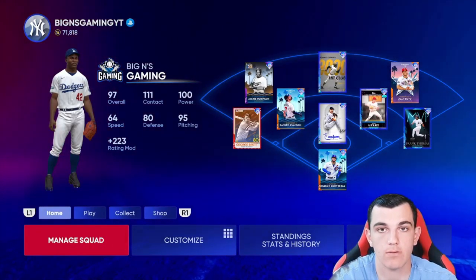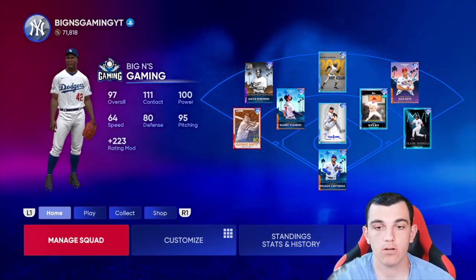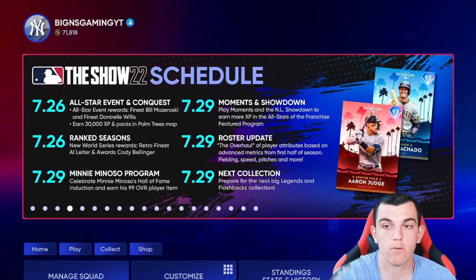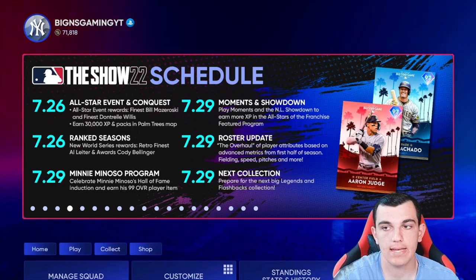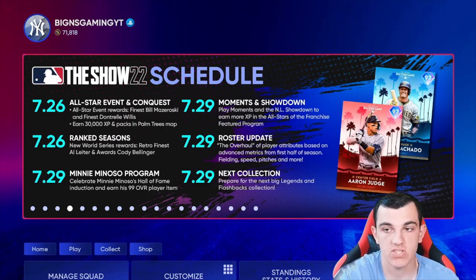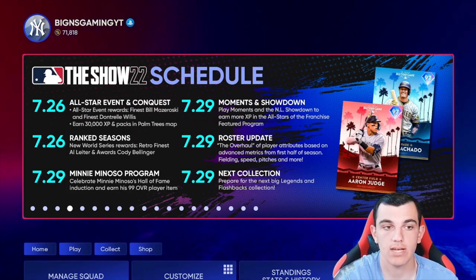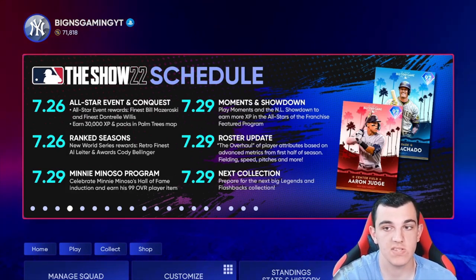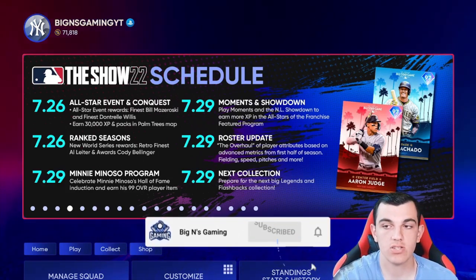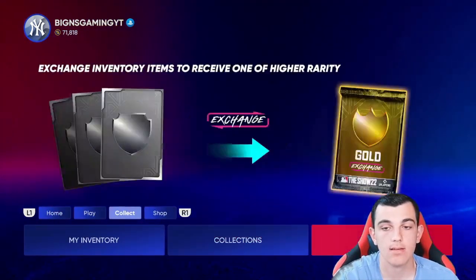What's up guys, it's Nick from Big Ends Game, welcome back to another MLB The Show 22 Diamond Dice video. Today we have roster update predictions. On Friday we have a new roster update, and it is one of the bigger ones of the year — the overhaul of player attributes based on advanced metrics from the first half of the season: fielding, speed, pitches, and more. So you're going to be seeing fielding, speed, and pitch selection upgrades and downgrades.